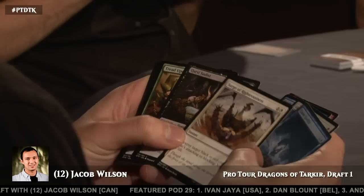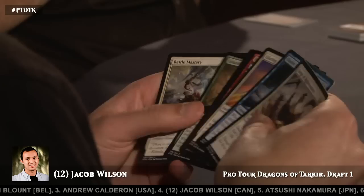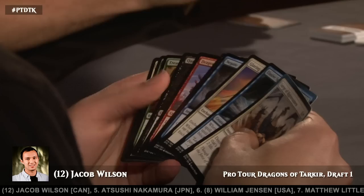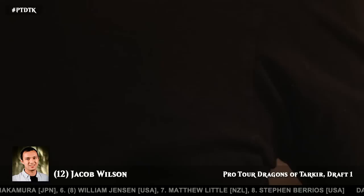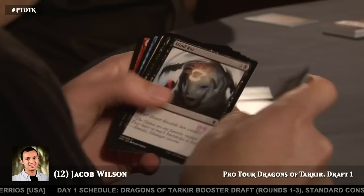Elusive Spellfist is solid. The blue-white deck really wants to be spell-focused if at all it can. Surge of Righteousness, another reasonable sideboard card. I think I like picking up a Spellfist here for Jacob — it can be a spell-based deck, especially abusing rebound spells to get multiple triggers. It looks like Jacob decided to take the Encase in Ice there though — it is the more powerful card, it's only going to come up in a couple of match-ups.